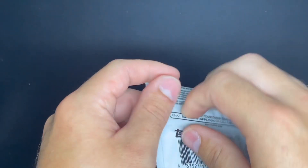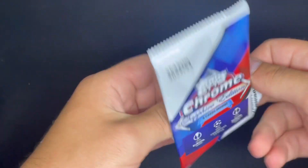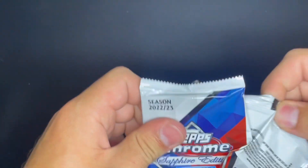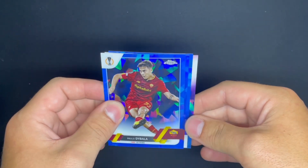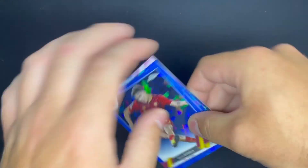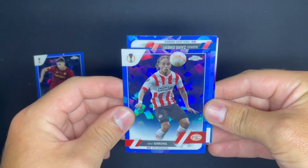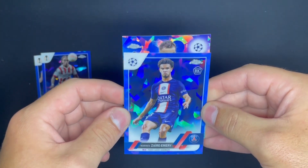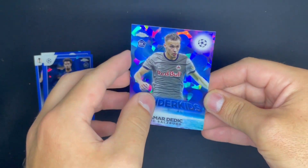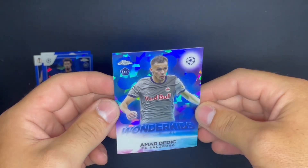Second pack. I'm content with the Mudrick first pack. I'm really looking for Garnacho, but obviously the cards I'm after are image variations of Ronaldo, Messi, Mbappé, Haaland, and then I'd love a Garnacho rookie image variation as well — I know he's got one in here. We got Paulo Dybala, Xavi Simons, Zaira Emery for PSG, and Amara Dediç — that kind of looks purple to me compared to the others. Wunderkid FC Salzburg.